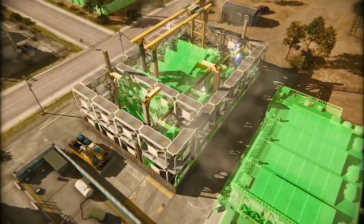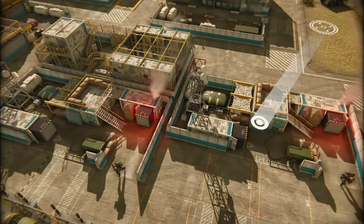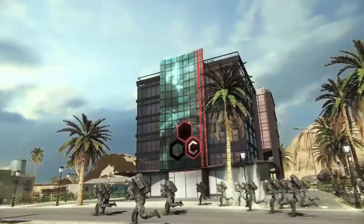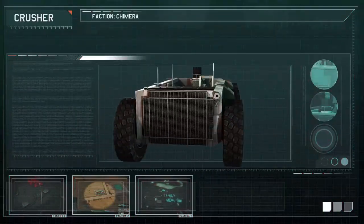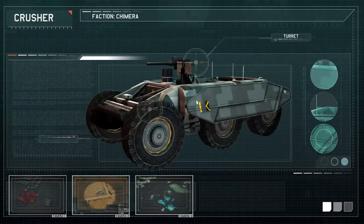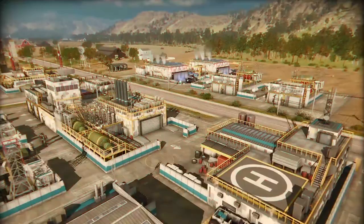But all that innovation comes at a cost — there's a heavy reliance on raw cash with the Chimera, so make sure to capture all of the banks. The upside is that many of the Chimera's units can be bought with cash alone, with Earth minerals reserved mostly for upgrades and more advanced technical buildings.